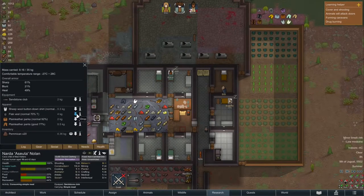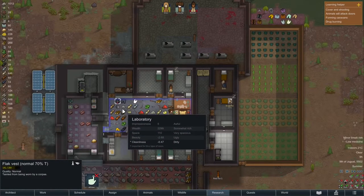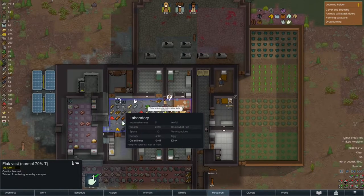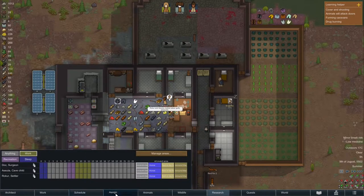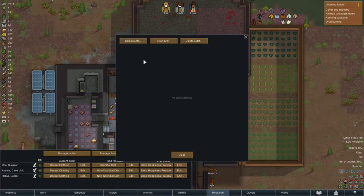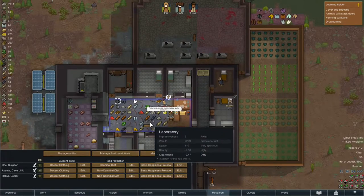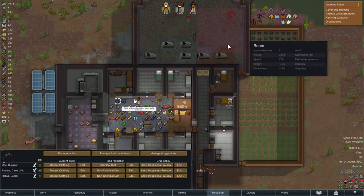I don't get why she's wearing it, but we're gonna check the assign tab to see if the decent clothing setup we made includes the tainted apparel. I guess it does, so we need to remove that. Over here we have the manage outfits. We're gonna select the current outfit — that's the decent clothing — and over here we see the tainted apparel was checked. Now it's unchecked so she won't wear it again.